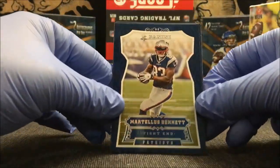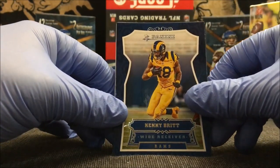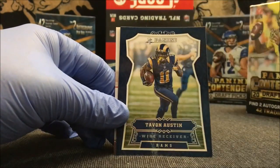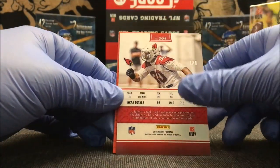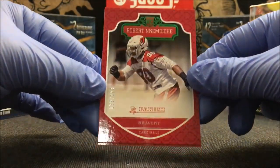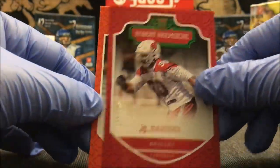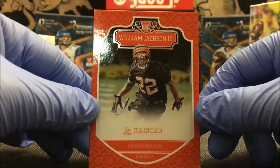Second pack: Martellus Bennett, Kenny Britt, Chris Long, Von Miller, Tavon Austin, Torrey Smith. Oh, another numbered card — Robert Nicodinchi, number 139 out of 199. Another numbered card right there, that's the green. And William Jackson III.